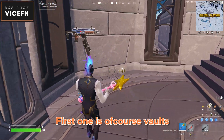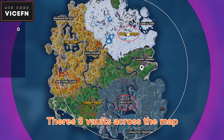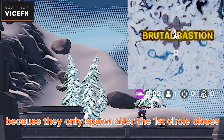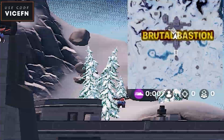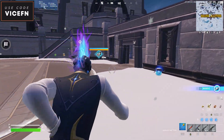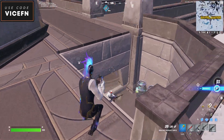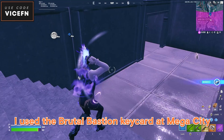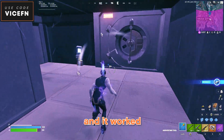Here are three ways to get good loot. The first one is vaults — there are three vaults across the map. Don't bother looking for the boss because they only spawn after the first circle closes. Also, you can use any keycard at any vault. I used the Brutal Bastion keycard at Mega City and it worked.